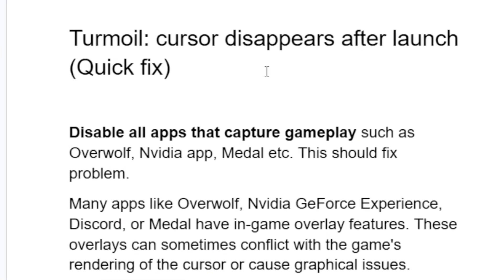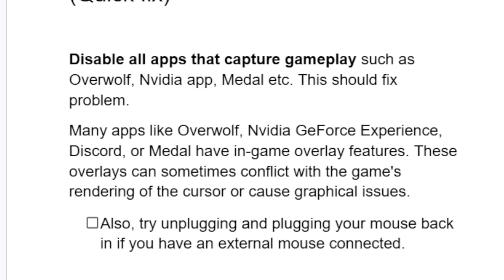If your cursor disappears after you've launched the Turmoil game, then in this tutorial I will guide you on how to resolve this issue. The fix which worked for so many people is to try to disable all apps that capture gameplay, such as Overwolf, Nvidia app, Meadow, and others. This should fix the problem.